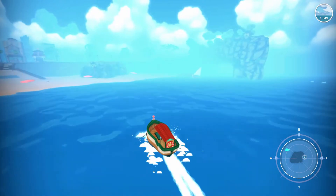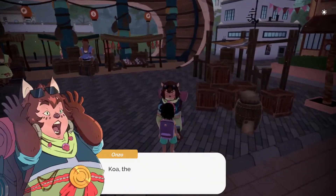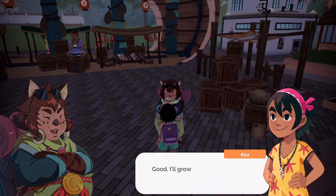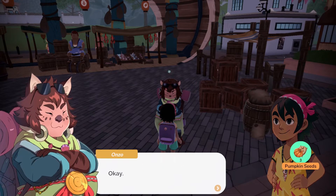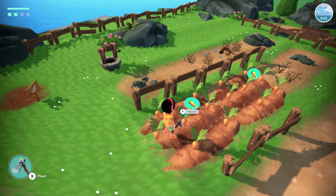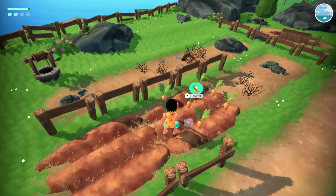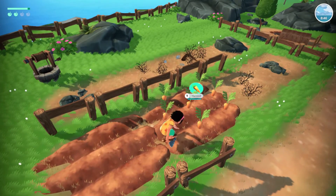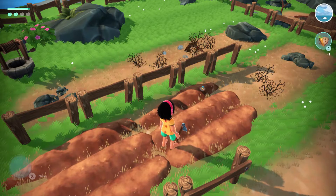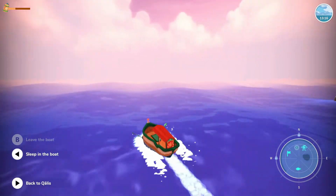After the tutorial you fix up your boat and sail to Qualis, where a series of fetch quests begin. Many require you to grow seeds, craft items, or cook food back on your home island. To streamline the back-and-forth sailing, I activated all quests I could at once and batched my tasks. Like Stardew Valley, you can skip days by going to bed, but I found myself collecting fruit, shells, and fish and making food offerings before sleeping so I had plenty to sell when I returned to Qualis.